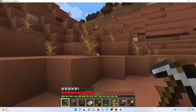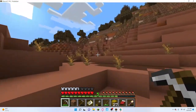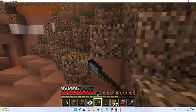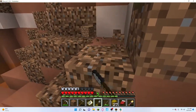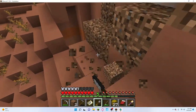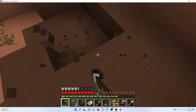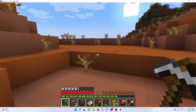If I smelt it I get terracotta. Oh, coarse dirt - I'm going to grab some of this. Holy cow, this is so good. This is an awesome map - I didn't even put in a seed, I just made it. This is insane, this is awesome.